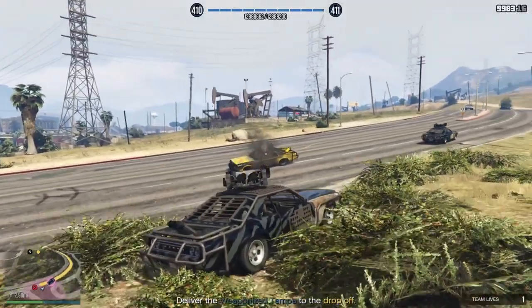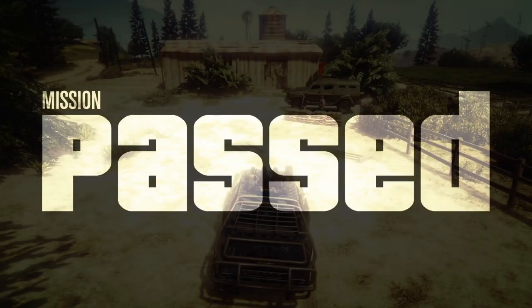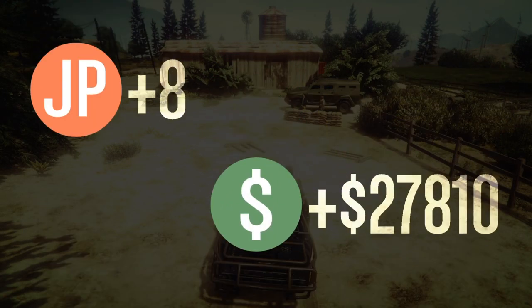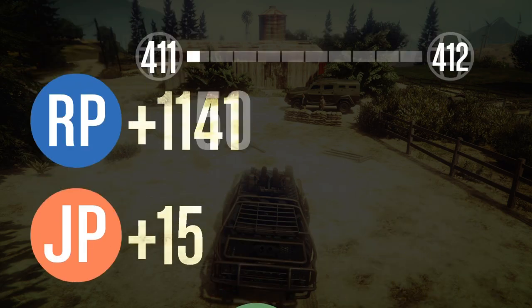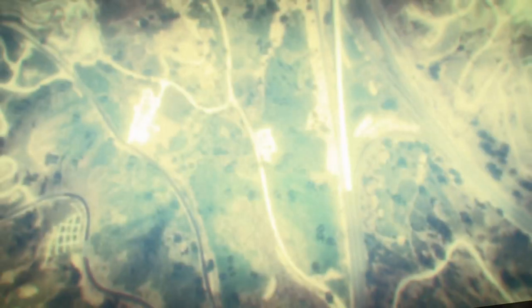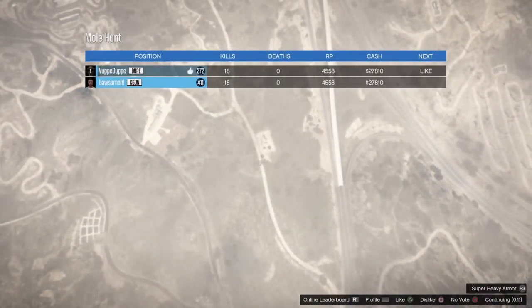Most of the MOC missions take around 8 to 10 minutes and the payment for most of them is around 27k. It would have been nicer if it was triple cash — that would be around 40k — but with double cash it's decent money. The missions are also pretty fun, and as I said you unlock the trade price if you do it for the first time.